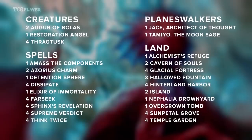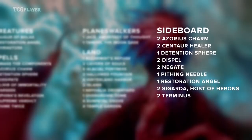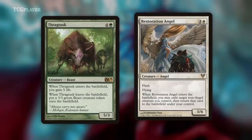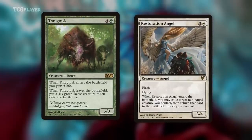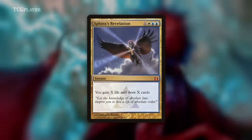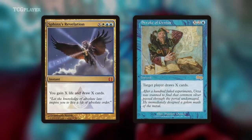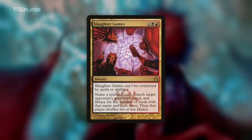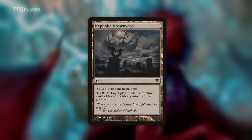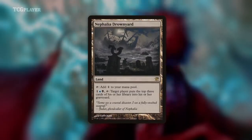Here's an example from Return to Ravnica Standard: Bant Control, white-blue-green. Like Plume Veil before it, this deck had its own annoying roadblock to aggro — Thragtusk, which comboed with Restoration Angel to nauseating effect. Playing against those two cards was not fun, and to add to the unfun, the deck also played the full four Sphinx's Revelation, because apparently what Stroke of Genius needed was life gain. Reed's Bant Control list had a lot of win conditions, with the most unintuitive being Nephalia Drownyard, which falls outside of the Bant colors. So why would Reed give up consistency for a Millstone?